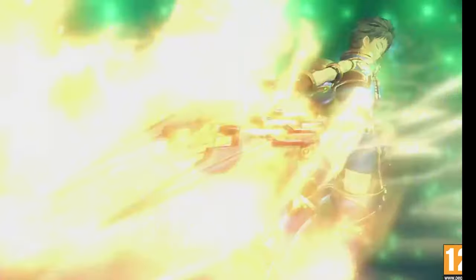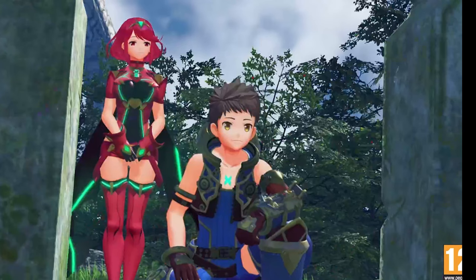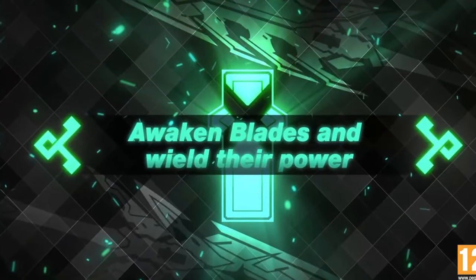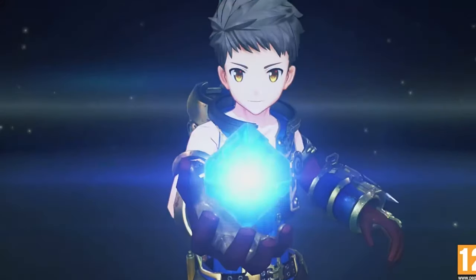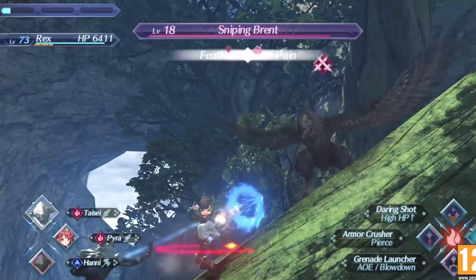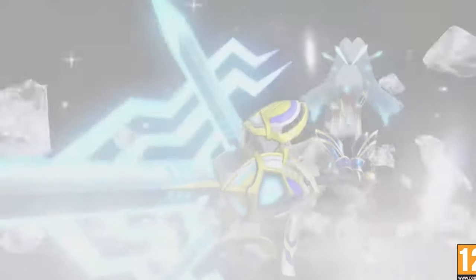Xenoblade Chronicles 2 was released in the winter of 2017 for the Nintendo Switch. It's a JRPG with some light gacha elements. Throughout the game, your cast of characters will fluctuate, with some being a major part of the story and other side characters being random characters that a player may encounter or may never see, depending on a roll of the dice.